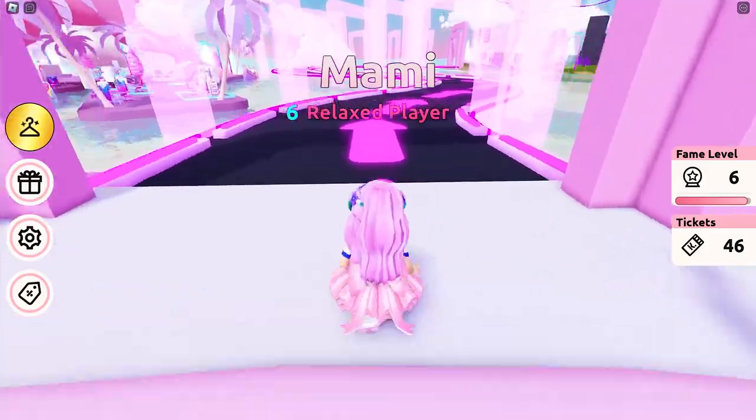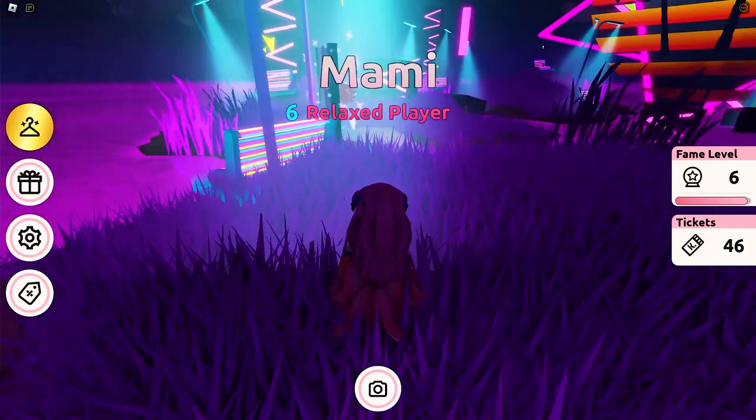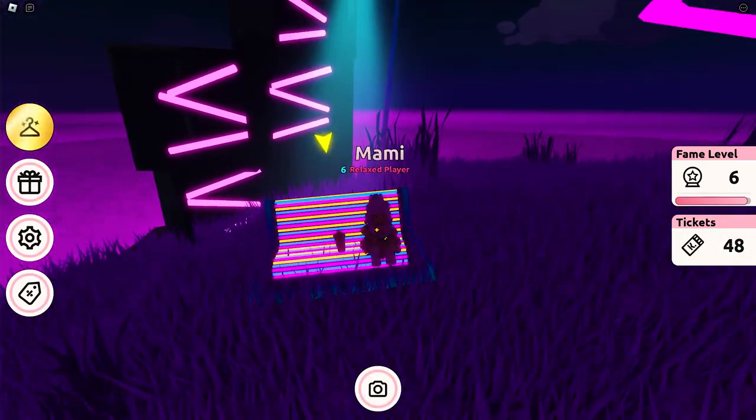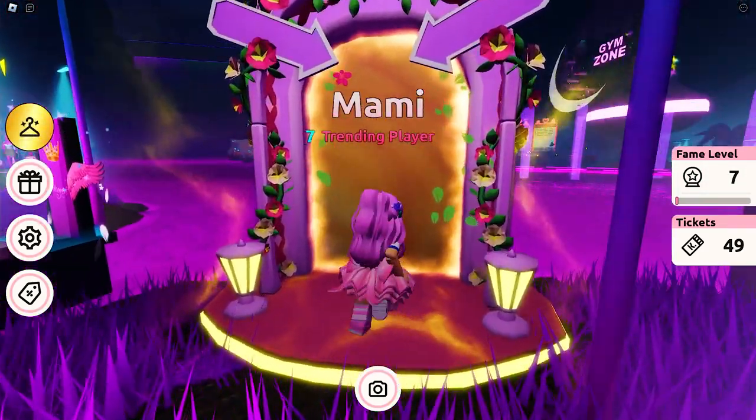The third zone is the Work It Girl zone. Slide through the arrows. Do at least two different activities here. Then go through the portal to go back to downtown.